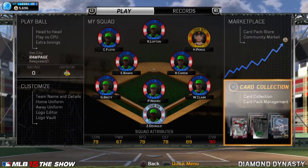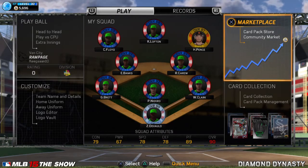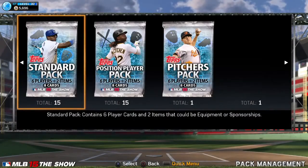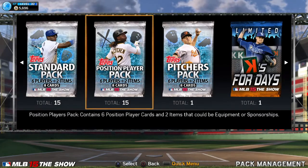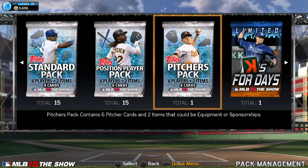Hello, Keegan here again doing another pack opening. Had decent luck last time pulling a diamond Bryce Harper. Let's try this again. I decided to go 15 standards, 15 positions, one pitcher, and this case for day four, 10k to open that one. Last time I was kind of hoping to get something good over that one.